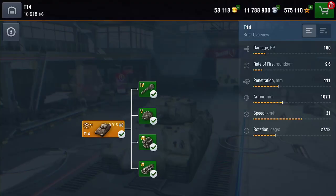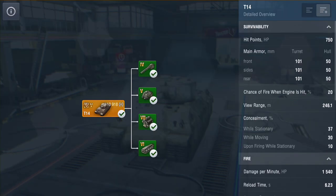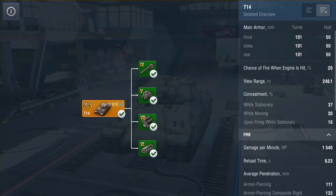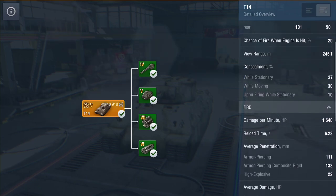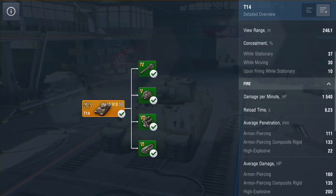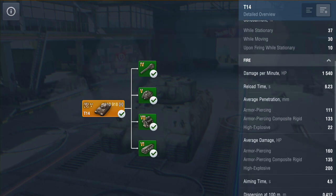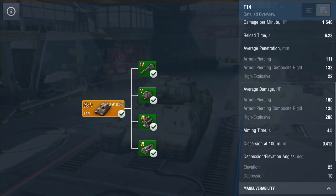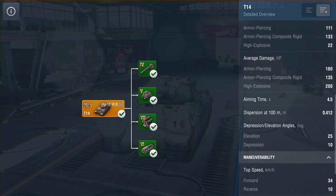Look at those stats: damage 160, rate of fire nine and a half rounds per minute, penetration 111 — and that's with calibrated shells by the way. Armor is pretty good and the speed not too bad for a lumbering heavy. It's got 750 hit points, turret armor is pretty good, but the hull is pretty thin. View range is pretty low at 246 meters, camo is atrocious. DPM with calibrated shells is 1540 a minute with a reload time of just over six seconds. Average pen with calibrated shells is 111 on AP and 133 on APCR.